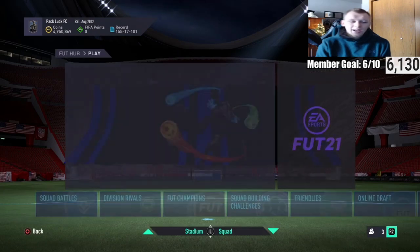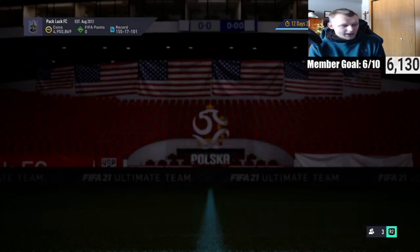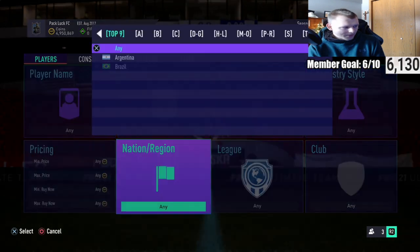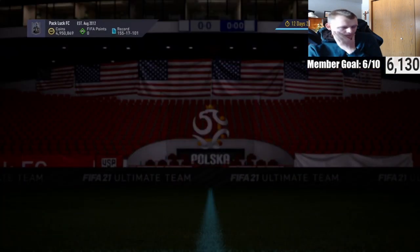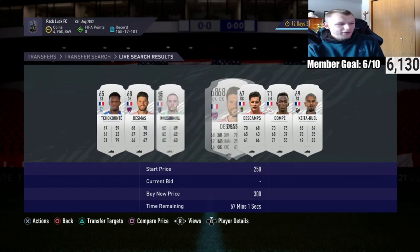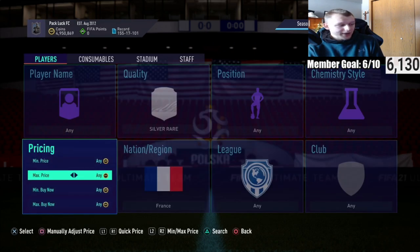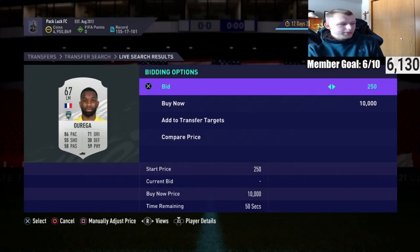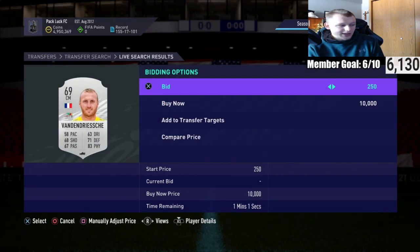What we're going to do is start bidding on each position so we can get cards for ourselves and also have profit to sell to others. Let's go to silver rares — let's do France and check the lowest buy now. Currently every France card sells for 300 coins within half an hour. That means you can bid on every single card you want for 250. We'd probably focus more on defenders since those tend to go up the most.